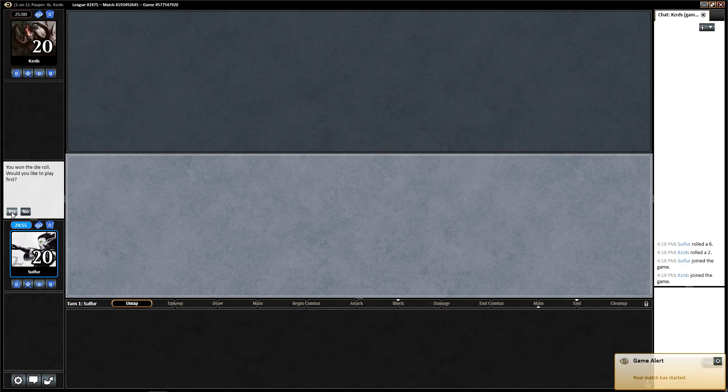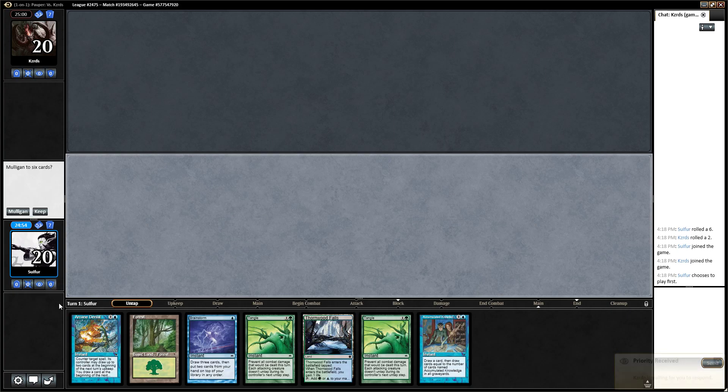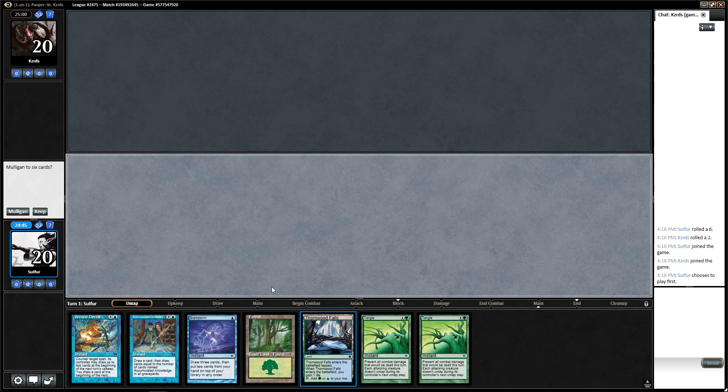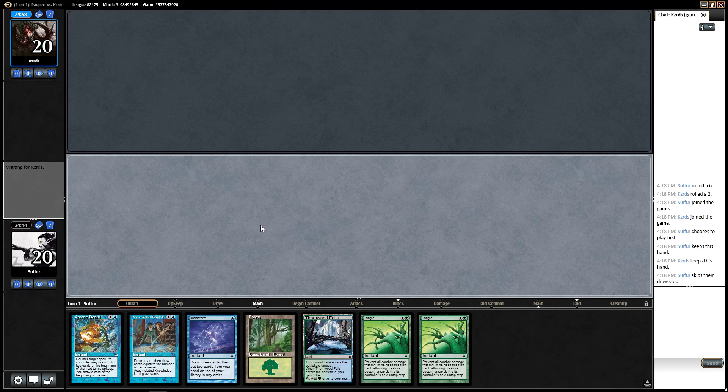Hey guys, we are back with another game of Pauper. We are playing some Turbo Fog. This is a two-mana hand — it's got a couple of fogs, a couple of draw spells, and a counter. I guess we can keep this. We are on the play, which is nice.